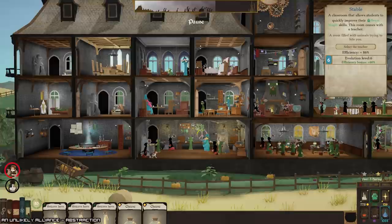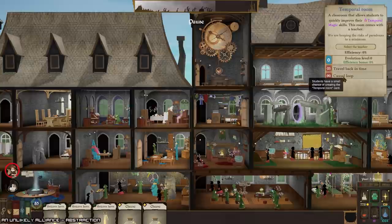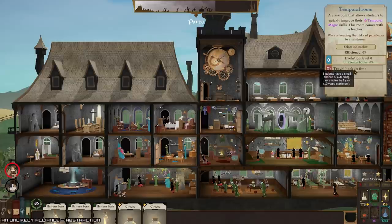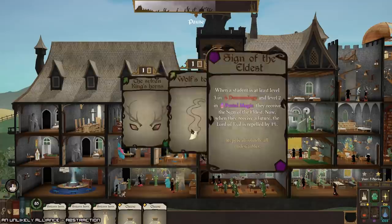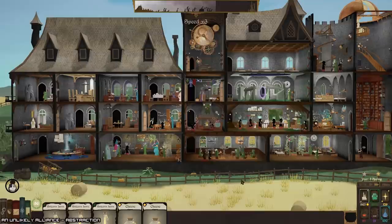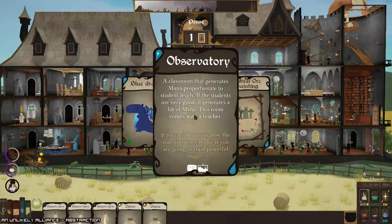Do we have any other rooms? Leprechaun — chance of improving their wealth. Travel back in time extending their studies by one year — ten years maximum, oh boy. Let's see what he's got to offer. Let's go with another wolf's tooth — I'm not sure but I think that's gonna make all of my nature students just incredibly fast.